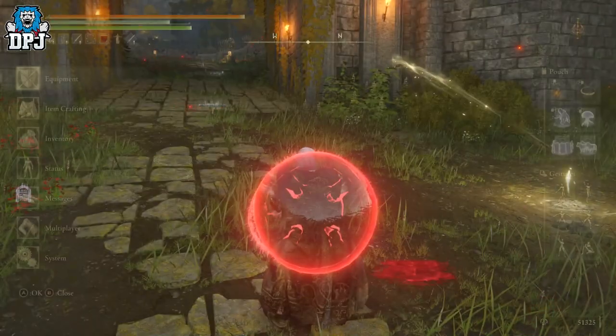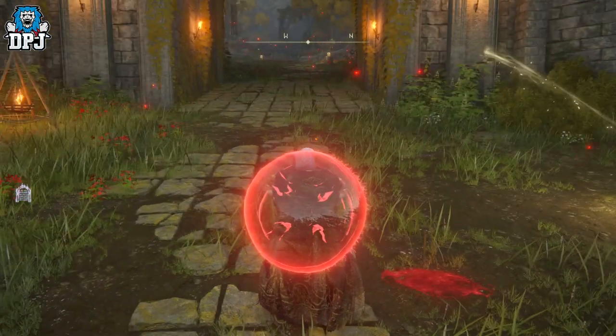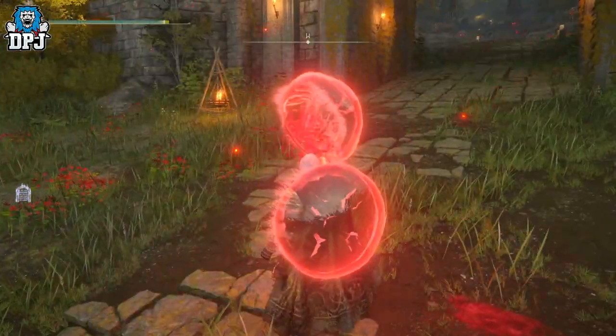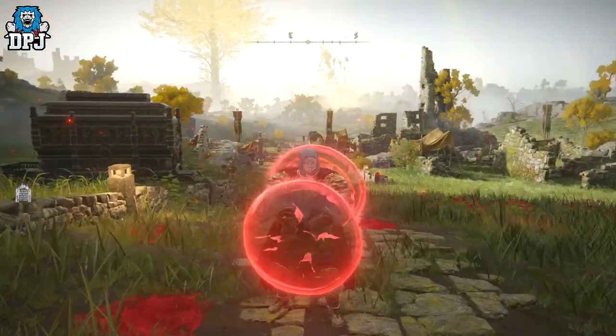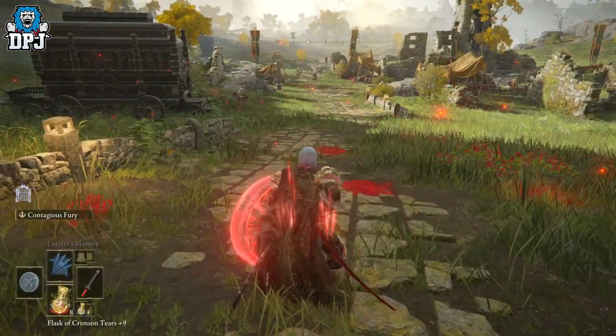So the jellyfish shield — looking pretty badass, I have two of them. As we can see, attributes required are 20 in strength and 14 in dexterity. What does this do? Well, it actually applies Contagious Fury to the wielder for 13 seconds — that is its main ability. You actually get increased damage, about 20%, and this lasts for 30 seconds, so it's not bad.